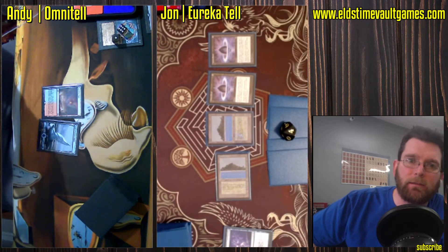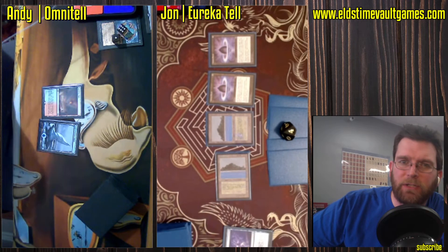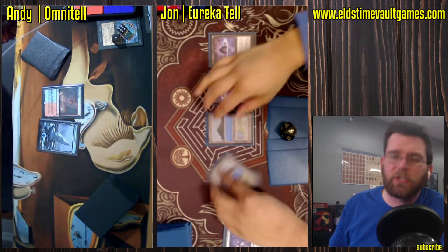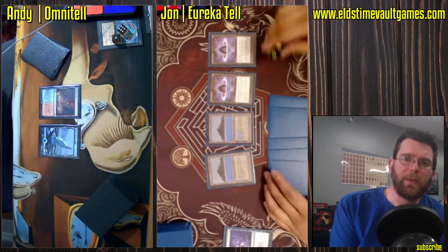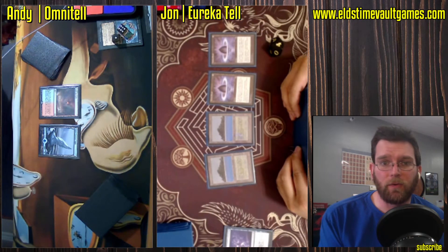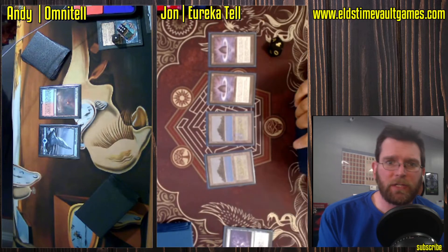One of the problems with this matchup is the first person to cast Show and Tell may just be losing on the spot, thanks to the presence of Omniscience. Omniscience completely changes these matchups because if you have it, you can Cunning Wish and just win the game at instant speed — even if your opponent has a Griselbrand or an Emrakul.